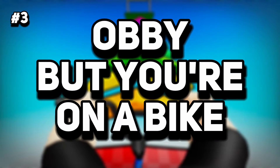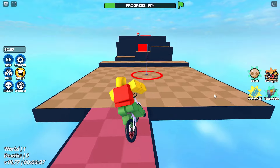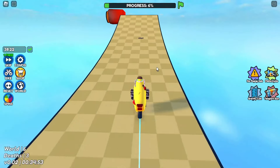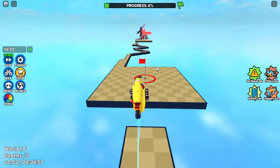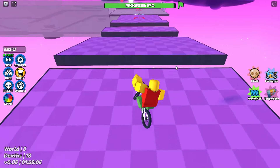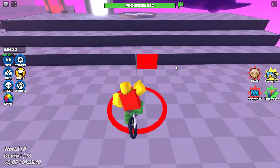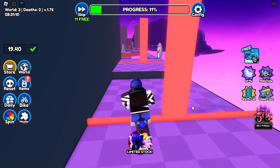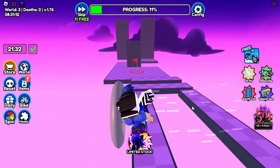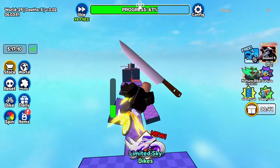Cruising into the number 3 spot is Obby But You're On A Bike. This isn't your typical parkour game. It mixes the thrill of obstacle courses with the fun of biking. Each world you enter presents a unique Obby course designed specifically for biking, where precise jumps and tight squeezes test your skills. Successfully completing a course unlocks a new world, each more exciting and challenging than the last. Get ready for an adventurous ride through creatively designed levels. If you thought running through obstacles was fun, wait until you try biking through them.